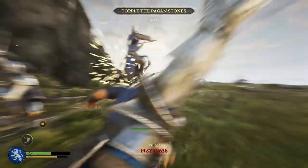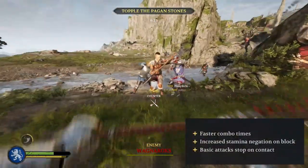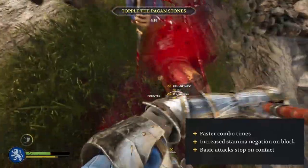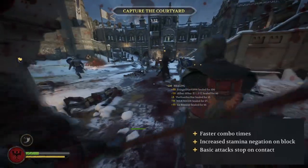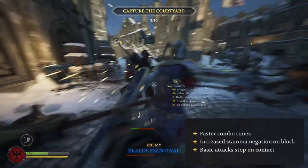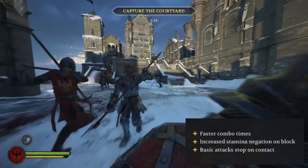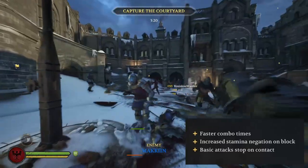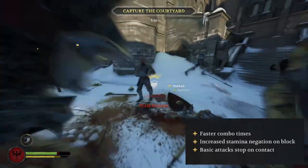For all of these weapons, it's very unlikely it'll take that many hits to end a fight. Looking at the heavy mace's perks: first, faster combo times allow you to initiate hits one after another and quickly chain attacks together. Increased stamina negation on block will allow you to block more before losing your weapon or having to create distance to regen stamina, providing longer time spent in combat.